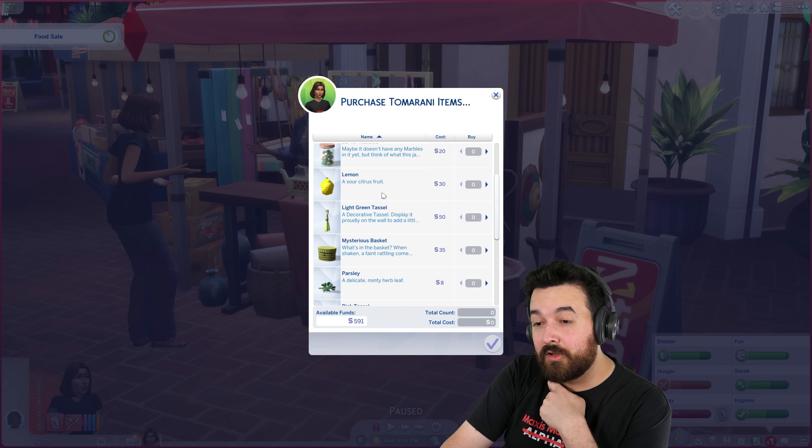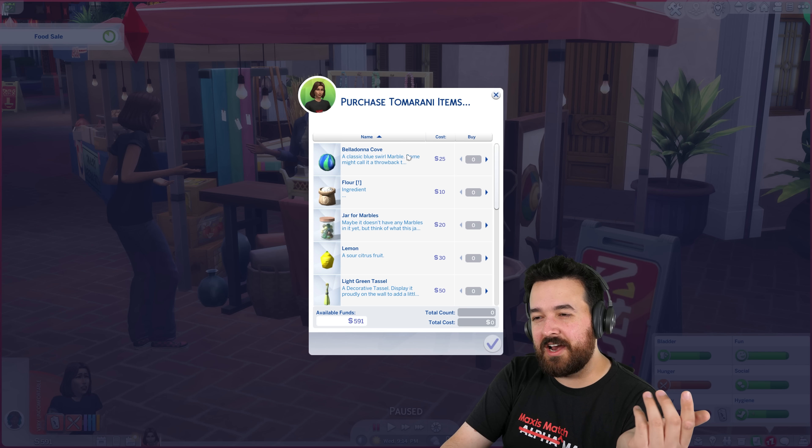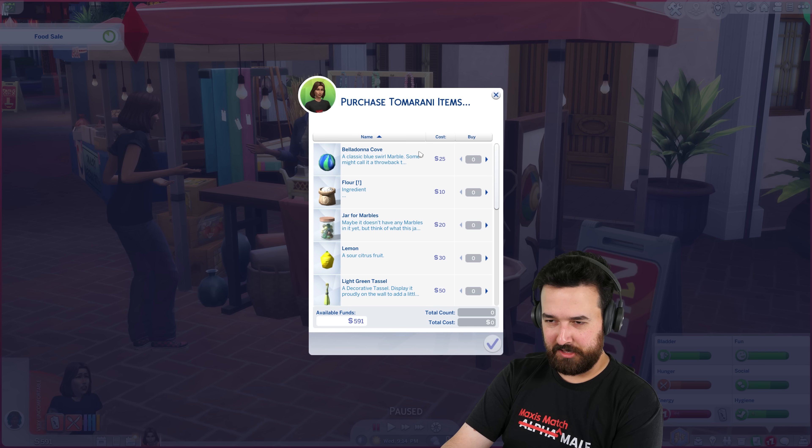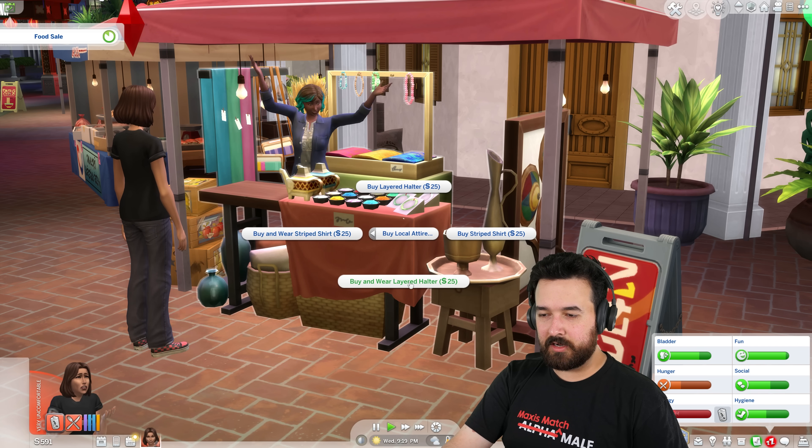You've got some marbles, lemons, a mysterious basket, and the tassels here. Marbles are kind of for kids — I can't actually do anything with those. What about the local attire? A layered halter, a striped shirt — I can buy and wear.